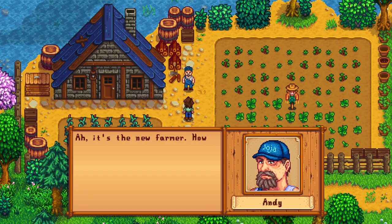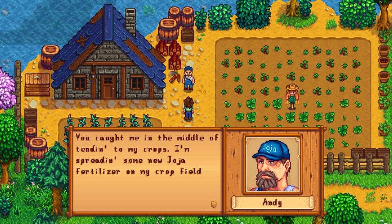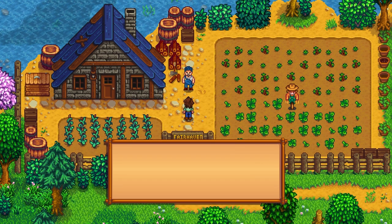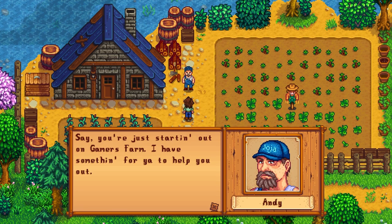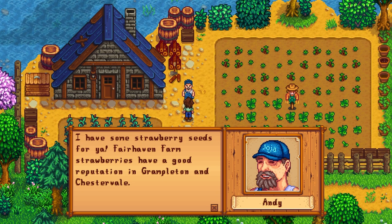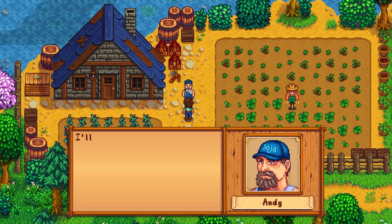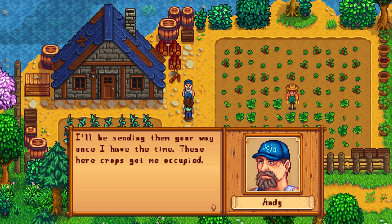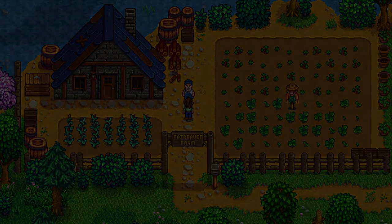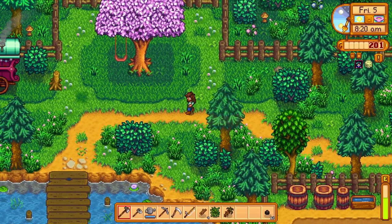We have a cutscene. What are you doing? Ah, it's the new farmer — how are you doing on this fine sunny day? You caught me in the middle of tending my crops. I'm spreading some new Joja fertilizer in my crop field — I always use Joja fertilizer. It makes my crops stronger and healthier. You're just starting out at Gamers Farm — I have something to help you out. I have some strawberry seeds for you. Fairhaven Farm strawberries have a good reputation in Grampleton and Chestervale. I'll be sending more your way once I have time. You got yourself a nice day, Grant — get some dirt on you. Dude, that was awesome — what a nice guy. He didn't have to do that, but that was very nice of him.